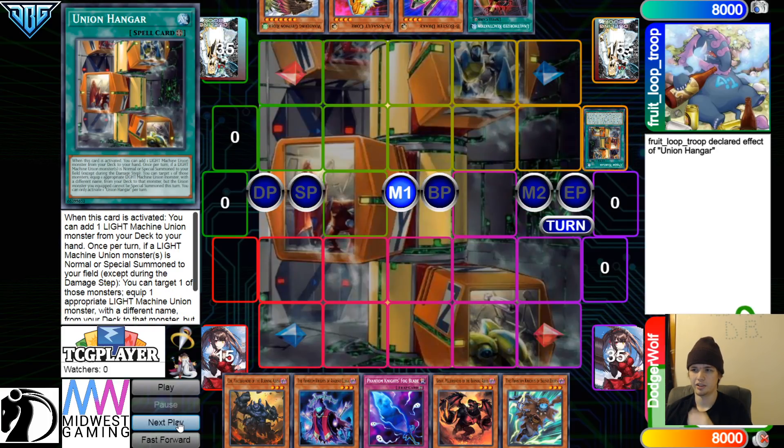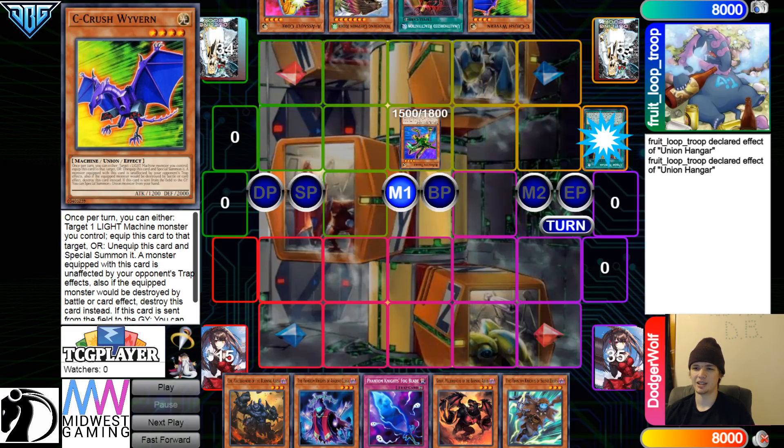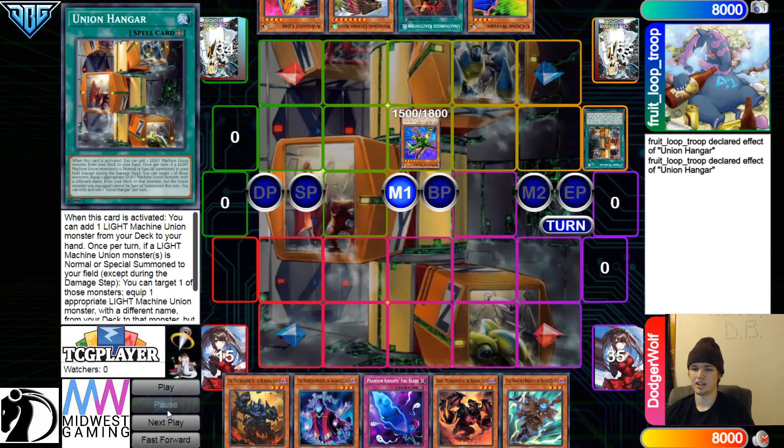They're going to go ahead and activate Hanger — wow, someone that's not Peer playing this deck, it's kind of wild. They're going to grab C. Can they make Peer proud? Normal Summon, Hanger Effect, go ahead and equip Driver from the deck.